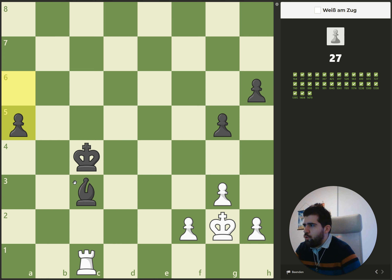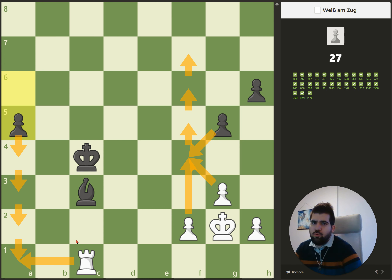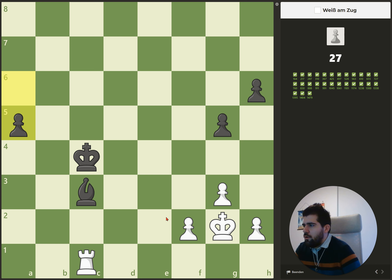Here it's about a pawn race. His idea is to go down here and my idea is to go up there. We should start running: capture, capture, capture, capture — and when he moves there we move. We run, and he's one move faster — but we can sacrifice the rook for his queen. He recaptures and we play f8, getting a queen. If we do that and he tries to get out of the pin, we capture, capture, and then we're faster than him.